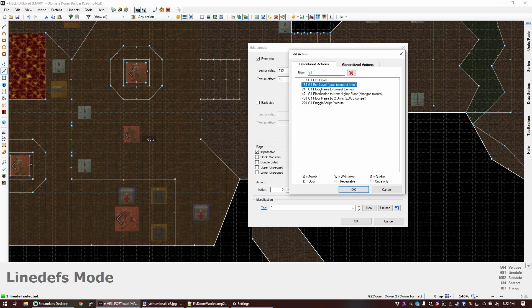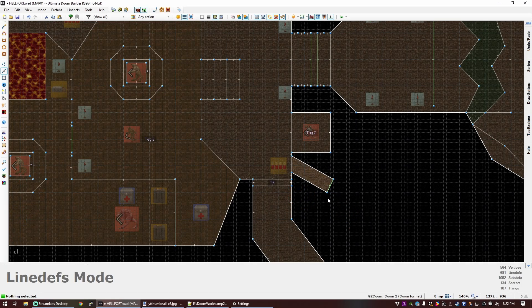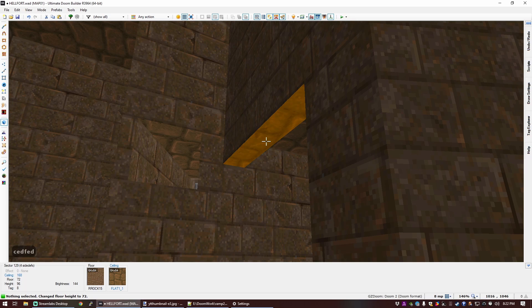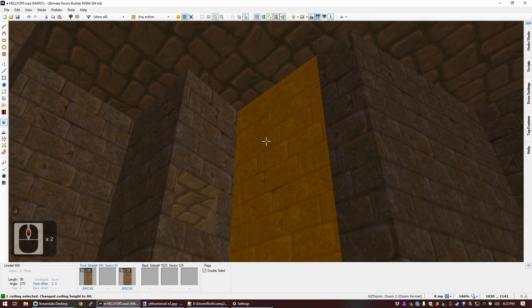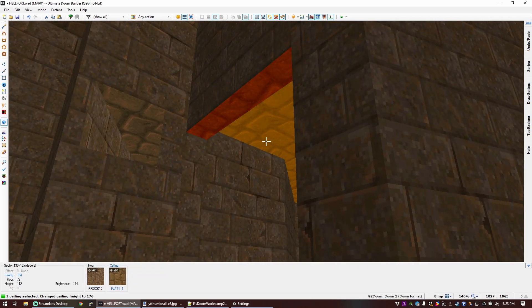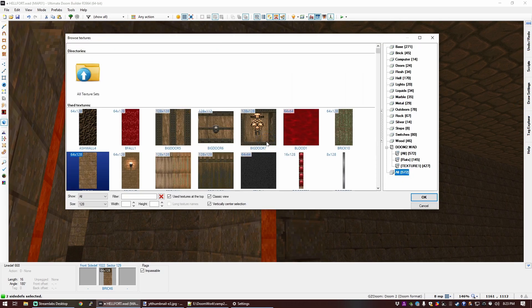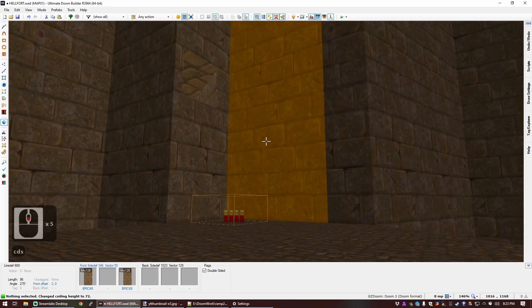Let's see which gun type linedefs we have. We've got floor raised to lower ceiling, floor raised to next higher floor, floor raised by two units from edge, and fraggle script execute. What about gun repeated — door open stay? That is exactly what I want — tag eight. I think I arranged this so that it was the floor that was going to peel down, so I don't want to do that anymore. If I use door open stay, a door will rise until eight units below the adjacent sector height, so that might look all right. Because these are going to be the edges of a door, I'm going to give them the door track, hit L to make them unpegged, and that will give us our second secret.